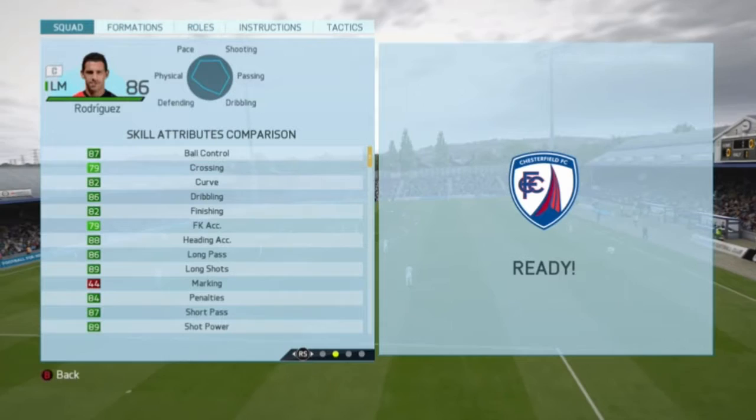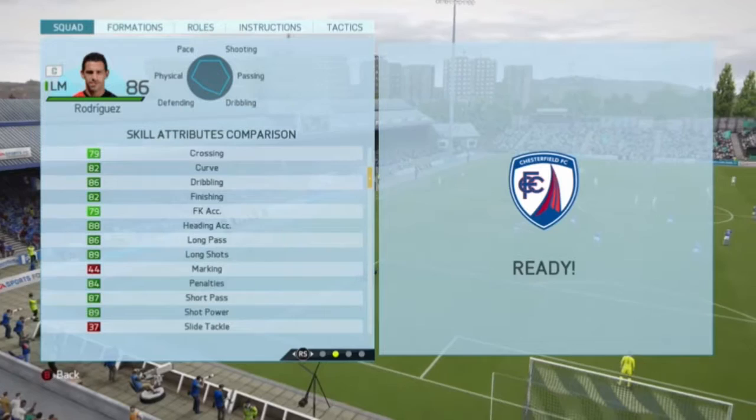His skill attributes are 87 ball control, 82 curve, 86 dribbling, 82 finishing, 88 heading accuracy, 86 long shots, 84 penalties, 87 short passing, 89 shot power, and 86 volleys.